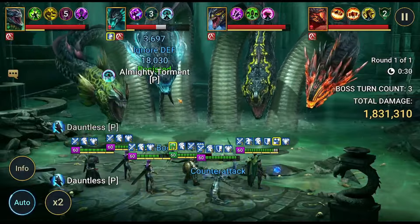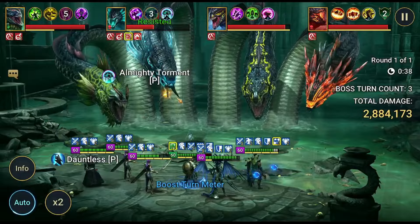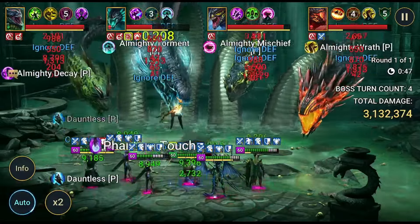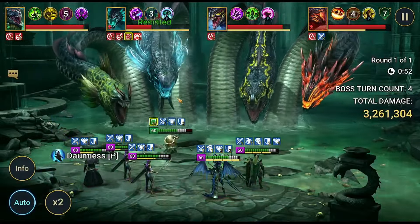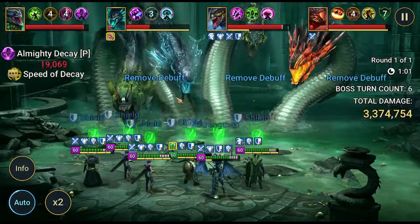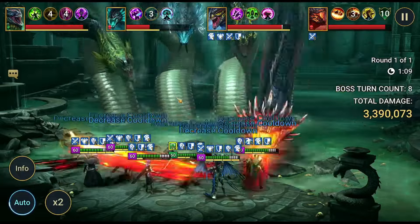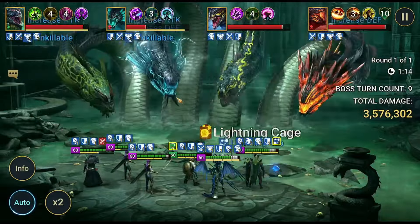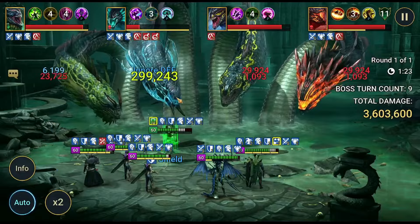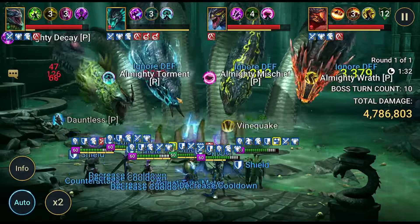The damage looks better if he comes around more often. Let's see if something cool happens. He'll do his A1 on his A1 turn, and he's tanky enough on his own — he'll self-heal. We got buffs stolen again. He got provoked — that's a thing with Provoke in here. The damage looks better. Maybe I have something to double my damage, that would actually be nice.